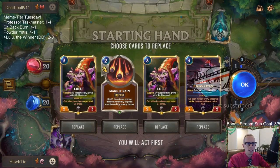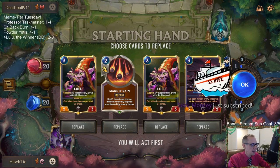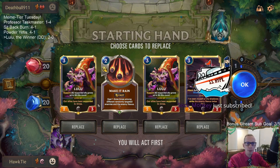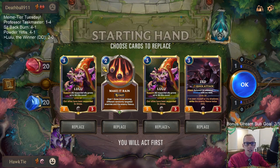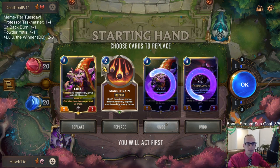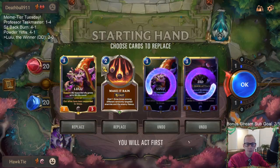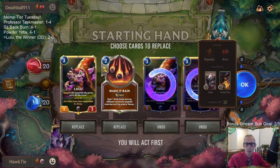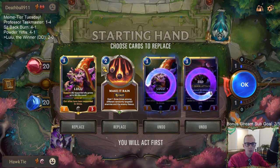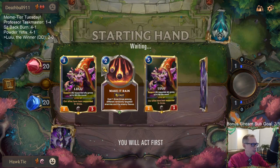Another sub — Sockmonkey, another brand new Twitch Prime sub. Two in a row! We're going to Mulligan Zed. Our champion spell is Whimsy, right? It's hard to protect Zed against Twisted Fate Swain — they have so much good removal. I'm going to just keep one Lulu and see what else we get.